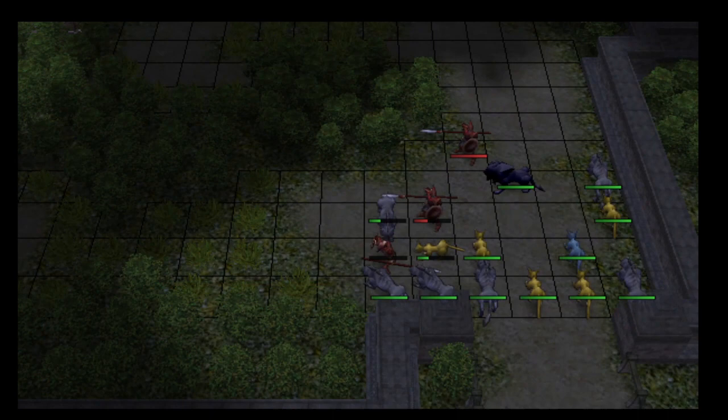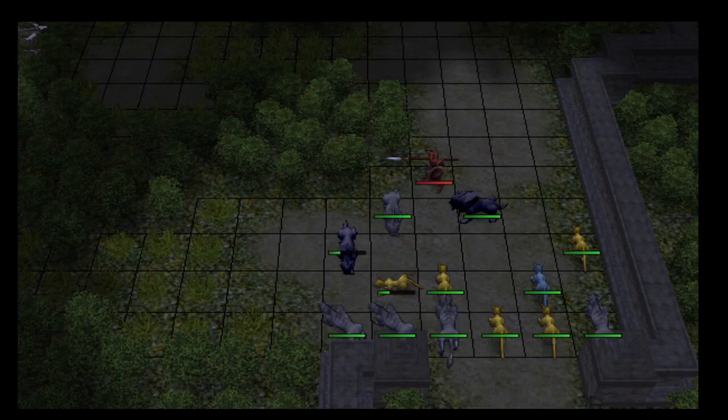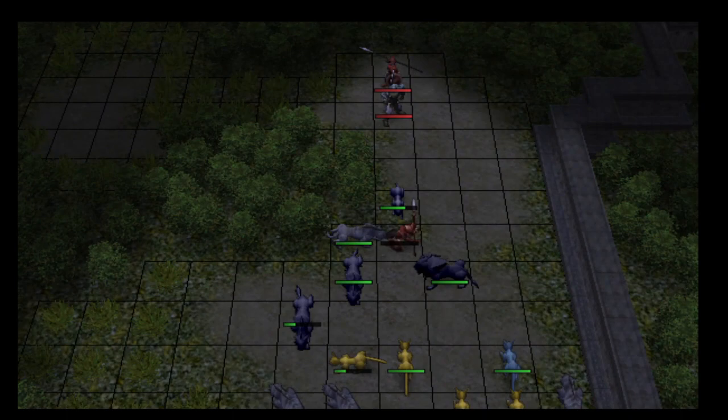Scrimir moves only 2 squares on turn 1, so now he's 33 squares away from the main objective instead of 35. Wasn't a very good turn one — now we can see he'll have to at least 5-turn this map.